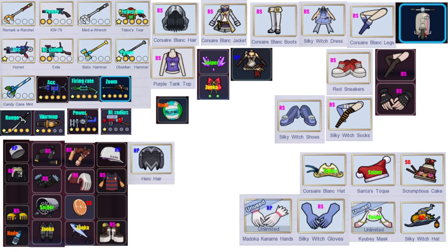For Naomi: a Run Speed Full Corsair Set — so the Corsair Blanc Hair, Corsair Blanc Jacket, Blanc Boots, and the Blanc Legs — all in Run Speed. Also the Silky Witch Dress, Silky Witch Socks, Silky Witch Shoes, and the Silky Witch Hat with Shotgun Ammo. Run Speed Red Sneakers, Run Speed Purple Tank Top, Run Speed Silky Witch Gloves, HP Madoka Kaname Hands, Sniper Bullets Kyube Mask, Sniper Bullets Corsair Blanc Hat, Sniper Bullets Santa's Toke, Shotgun Bullets Scrumptious Cake. Also some Run Speed Legs and Biker Gloves that I don't know the name of.